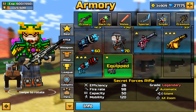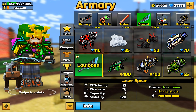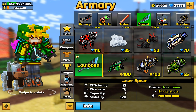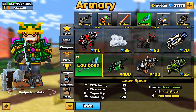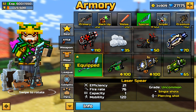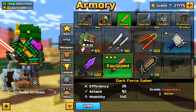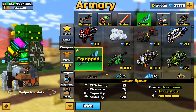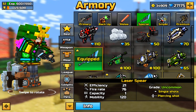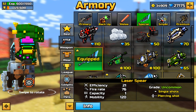Let's read the stats: efficiency is 21, fire rate is 76, capacity is one, and mobility is 120, which is normal. The fastest moving weapon has a mobility of 140, so this is pretty decent still. That's pretty much it for this weapon on the list; let's move on to number five.